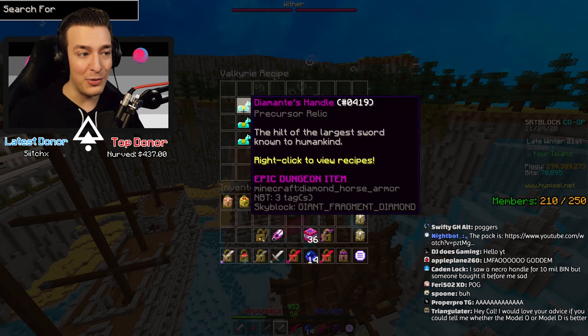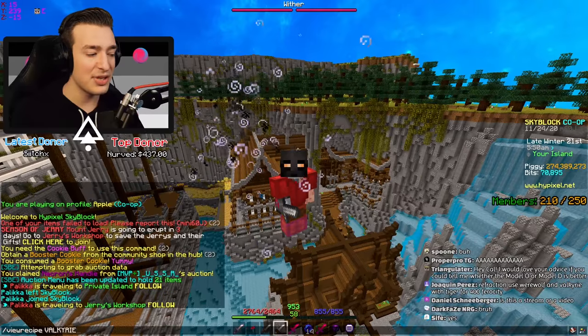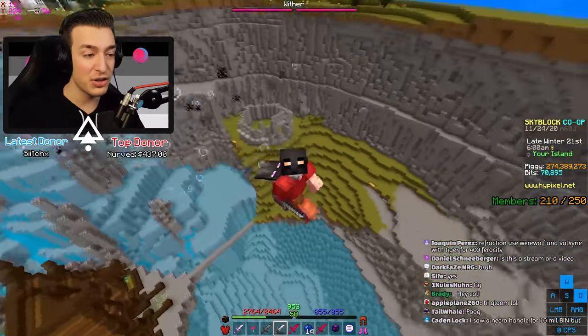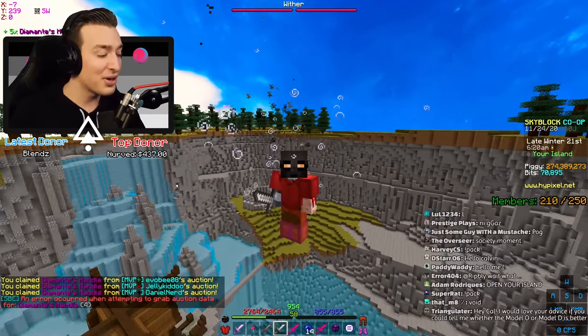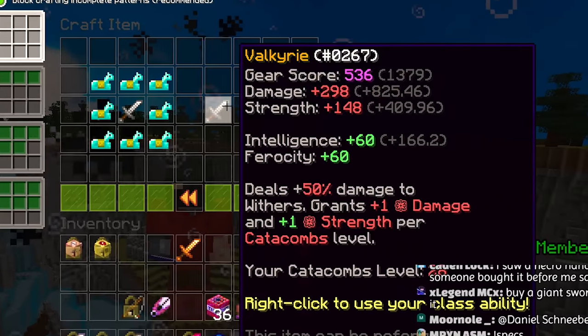To make Valkyrie we need eight diamantes handles. You may have noticed that all of these swords require eight different items — these actually drop from the giants in the blood room, so if you rush the blood room you have a chance of getting them. But at long last, I'm going to have this beautiful weapon, and it is mine.